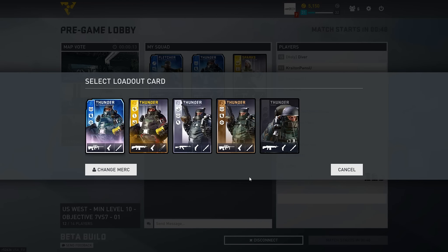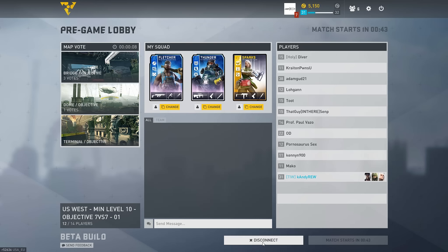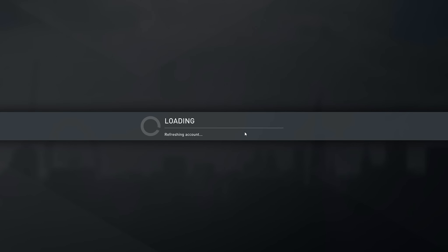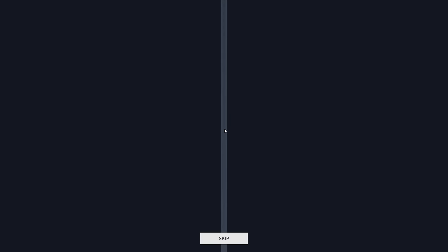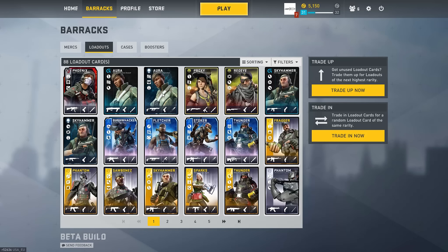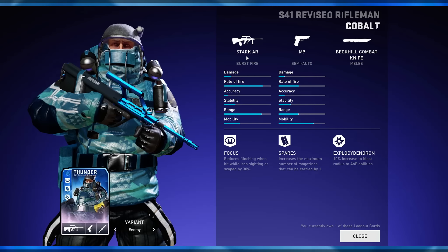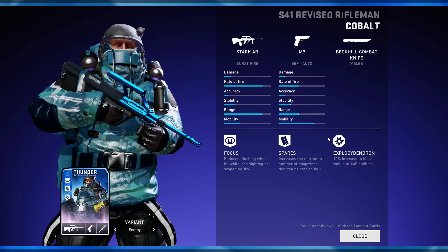In case you guys are wondering what the loadout looks like, I'm going to pull it up here. Disconnect from this game — not Dirty Bomb, that would be bad. We have to unbox this — this is our ceremonial unbox. Lead, of course. Ceremonial lead card. I traded in a couple of nice Kobolds for this stupid card. So sad. Stark AR, M9, Bedkill Knife, Focus, Spares, and Exploded Dendron.